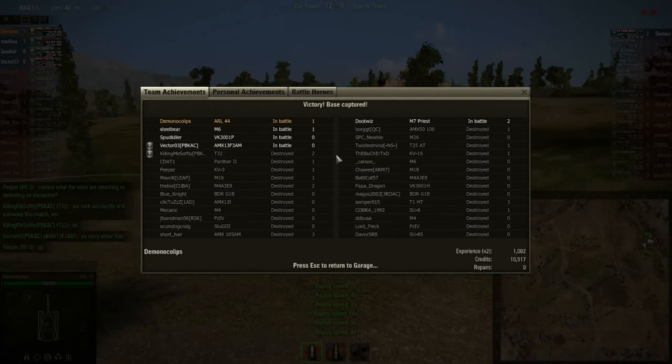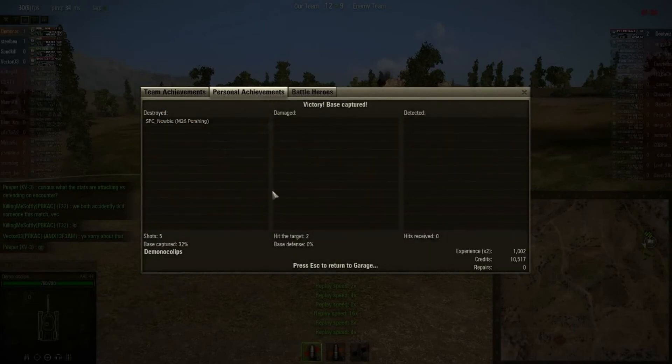Now stats time — five shots, two hits, 1,000 experience doubled to 501. Credits: 10,512. Out of two shots I got 5,000 credits each. They're going to nerf that, I know they will, but for now it's what I got.